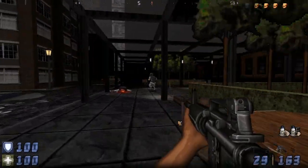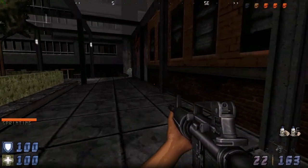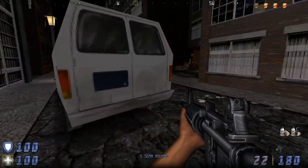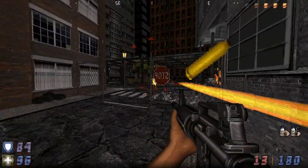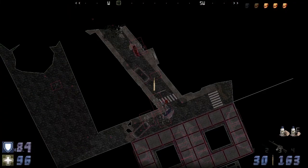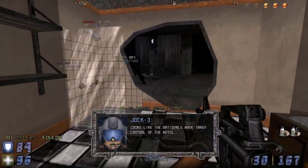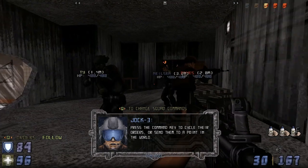Put on Rambo mode — this is a lot of fun. You've got a stamina meter on the bottom left. Hit Tab for the mission objective, hit Tab again for the map. Use your squad to maximize your effectiveness in clearing them out. Press the command key to cycle their orders or send them to a point.